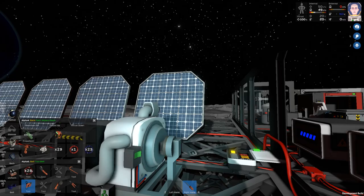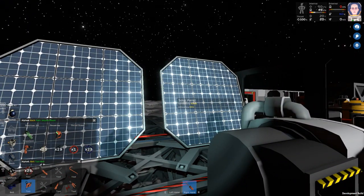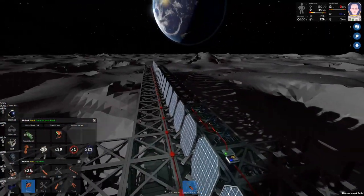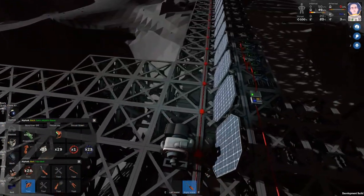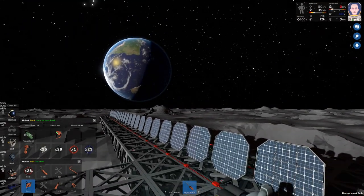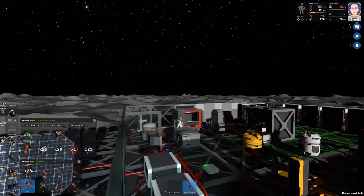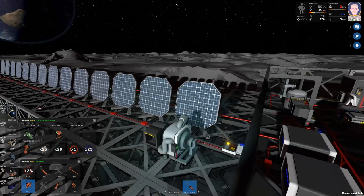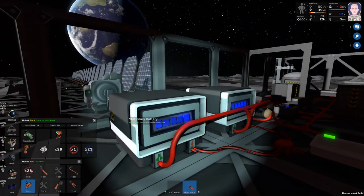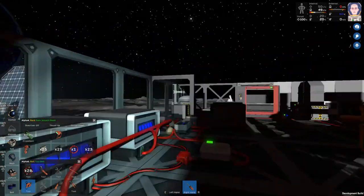We can also do a test here — efficiency at 99 to 99, that's fine. There we go — my first automation, with a little bit of help from the wiki and the lovely people on Steam. The next thing I want to do is get some sort of life support system going. Hopefully these batteries will stay perfectly charged.